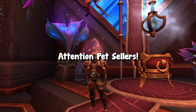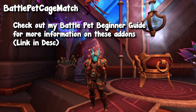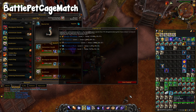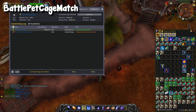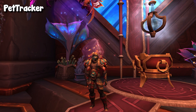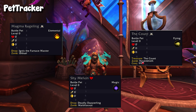Moving on to the pet sellers out there, I have two recommendations. The first is Battle Pet Cage Match, which is an automatic caging add-on. You can set a minimum price for your pets using TSM pricing data, and it will automatically cage all the pets that meet that requirement — saving you so much time, especially if you're selling on multiple realms. Then, to go along with it, we have Pet Tracker. The key feature I want to highlight is that it gives you a source for each pet — whether it's from a vendor, dungeon, rare, specific chest, etc. — so you get a better overall picture of that pet.